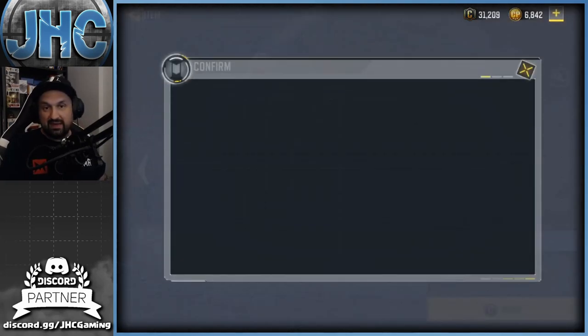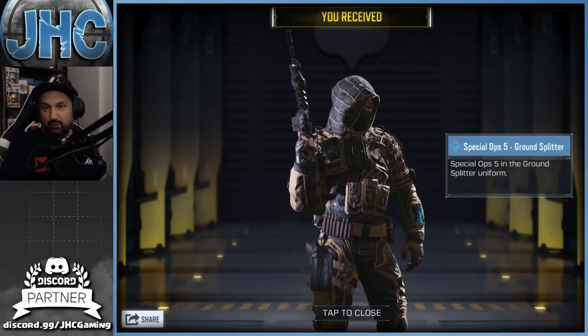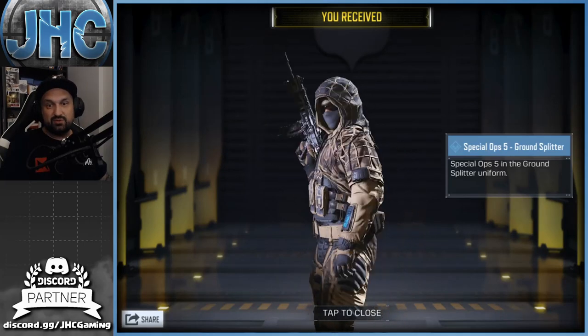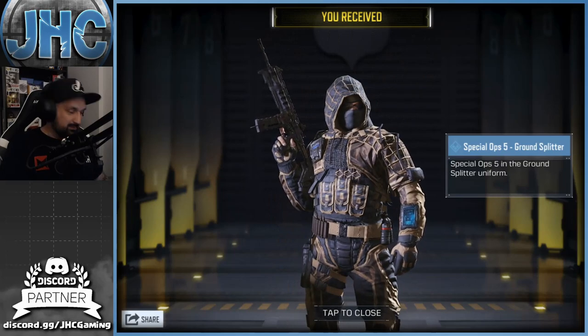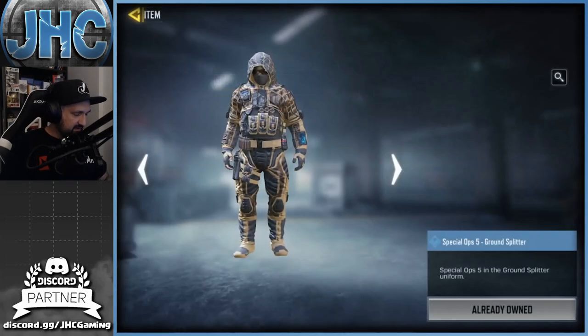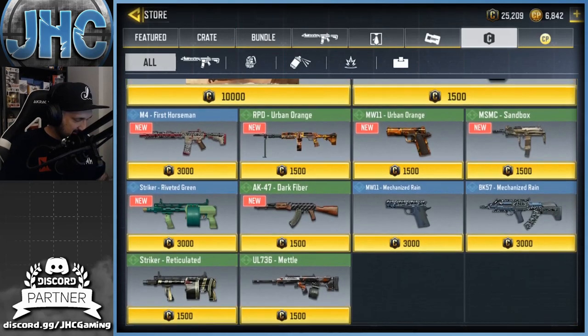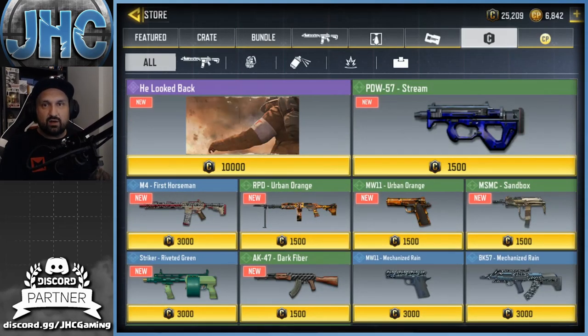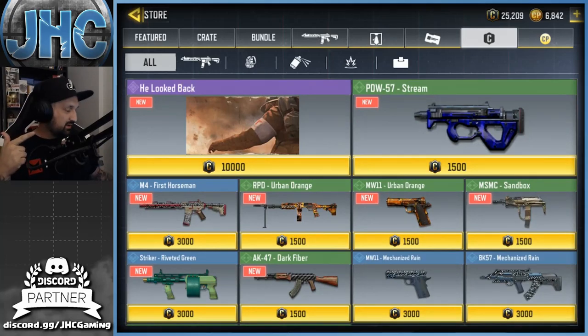Anyways, there's a green PDW, a Spec Ops 5 Year Ground Splitter, and a soldier skin — I'm definitely gonna buy that one right now. Looks pretty dope, one of the cool soldier skins you can buy for credits. They're getting better and better with the free stuff — it's a rare skin. I'm at 25k credits now, I think I'll wait on the calling card.